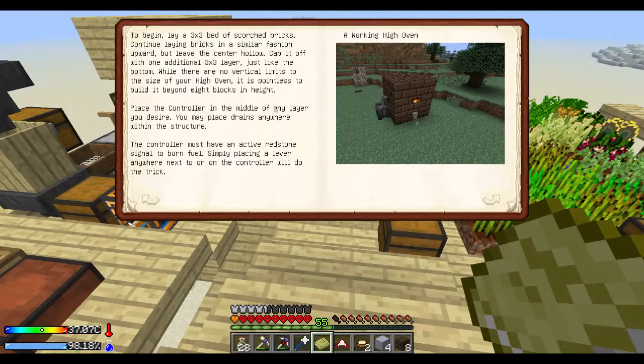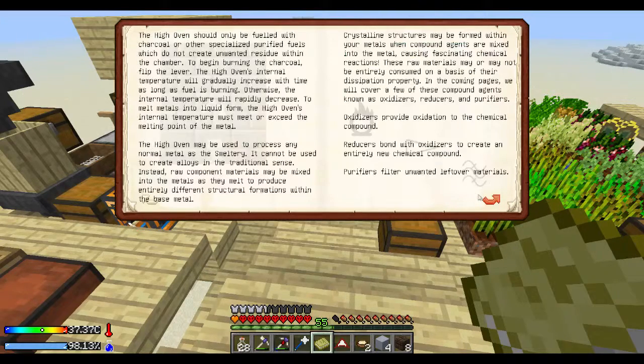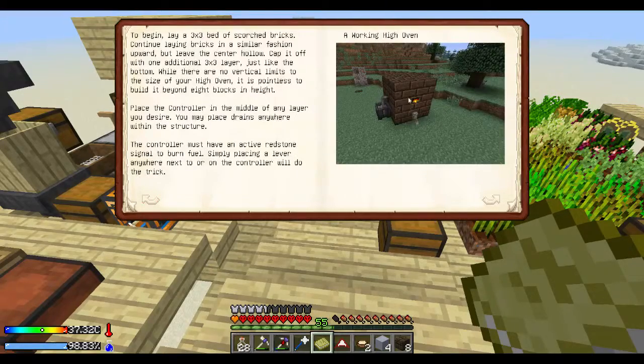We've got quite a few of them. I'm going to read through this and see how to make it because there's all the writing here. To begin, we lay a three-by-three bed of scorched bricks. Continue laying bricks upward but leave the center hollow, then cap it off with one additional three-by-three layer just like the bottom. While there are no vertical limits to the size of your high oven, it's pointless to build it beyond eight blocks in height. Place the controller in the middle of any layer you desire; you may place drains anywhere within the structure. The controller must have an active redstone signal to burn fuel — simply placing a lever anywhere next to or on the controller will do the trick.